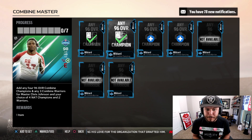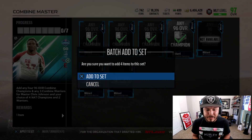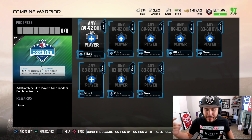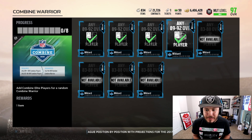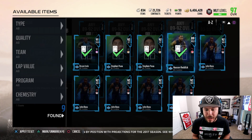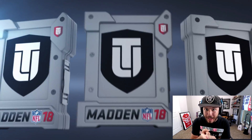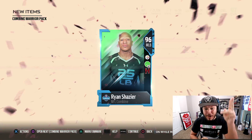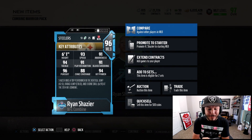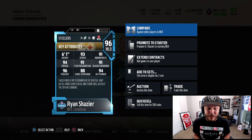We're going to get all four of these champions back — it doesn't really matter which ones we do. We need three 96 overall warriors. To get a combine warrior, you need to add 89 to 92 overall cards. We're going to have enough to get two. Three combine warrior packs — looking for Ryan Shazier and Odell Beckham. The first one is 96 overall: Ryan Shazier. 93 speed, 91 block shedding, and with chemistry you can get him to 91 zone at linebacker. Prayers to Ryan Shazier, and 94 hit power as well.